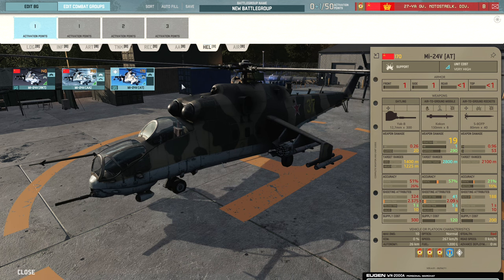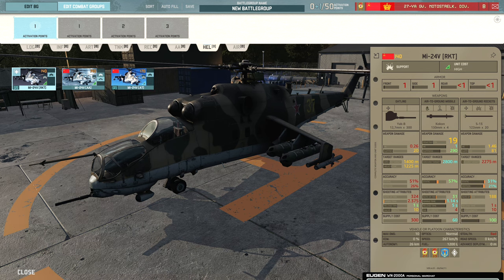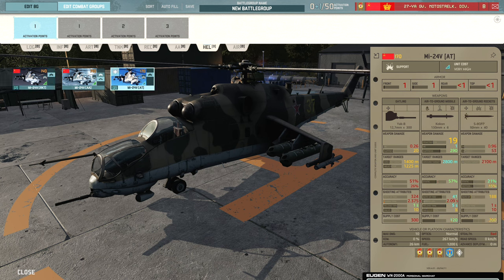And then we have the MI-24V AT with eight Konkurs and 40x 80mm rockets — the variant with the extra ATGMs. Generally I would say this is a better option than the MI-24V rocket variant, since the extra Konkurs with 2800 meter range and decent accuracy can make a big difference and be very threatening to a lot of armor.